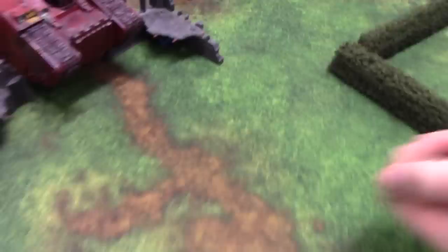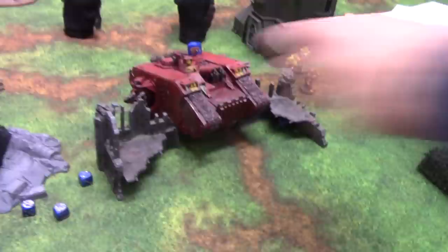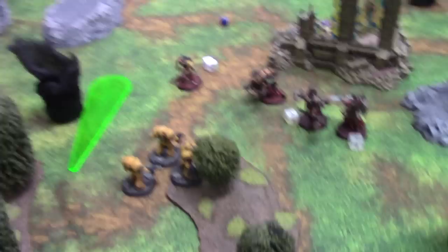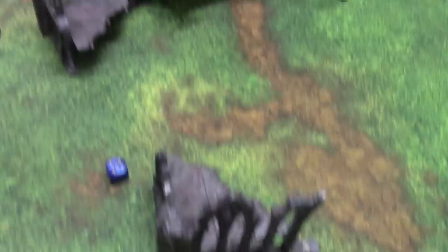Now we go into Mechanicum turn 4. The Land Raider tries to ignore its immobilized result on a 4-up — of course not. The Lord actually gains a wound this turn. In the movement phase the Lord has disengaged from this unit. They've all moved forward, as has this guy over here. This guy is just within 6 inches of the smoke so he'll take a wound — he rolls his 3-up save and makes it.